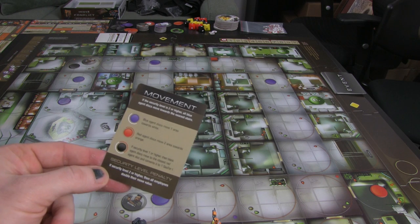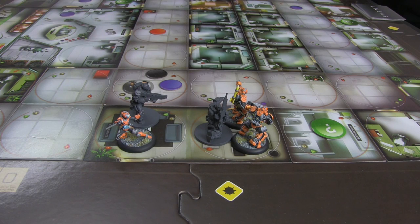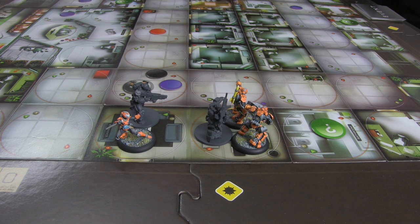Now the security level penalty: if security level two or higher, all employees double their move value. After all agents have moved, if an agent ends in line of sight, draw an event card to reveal an Op4. They aren't in line of sight because this is a wall, so then it's the Op4 phase.